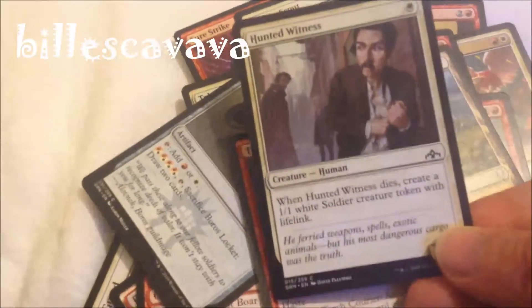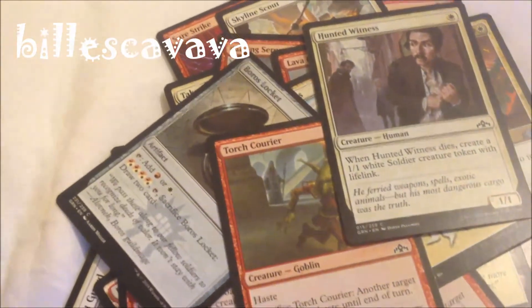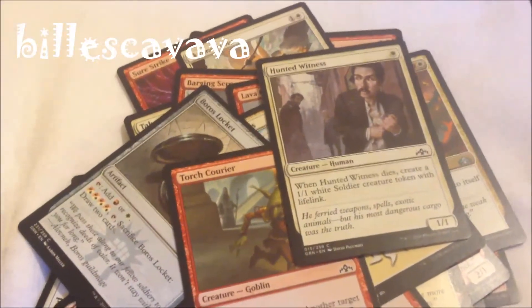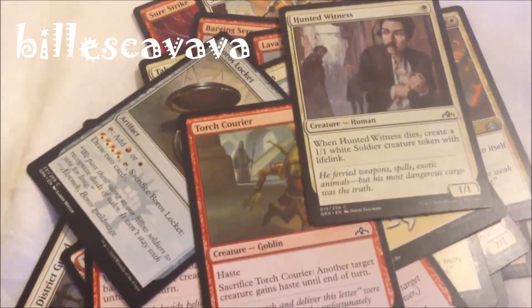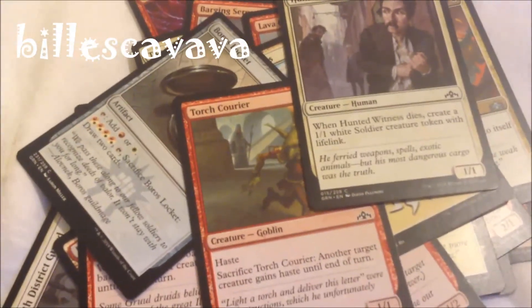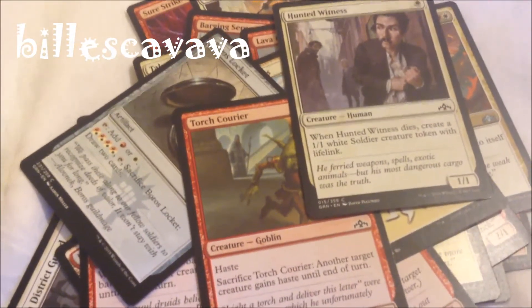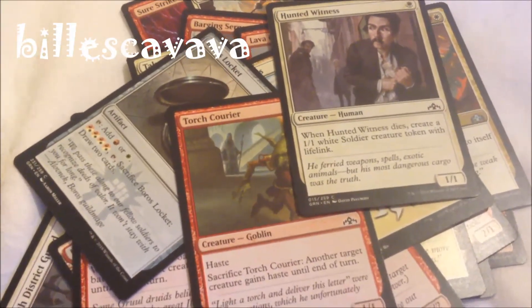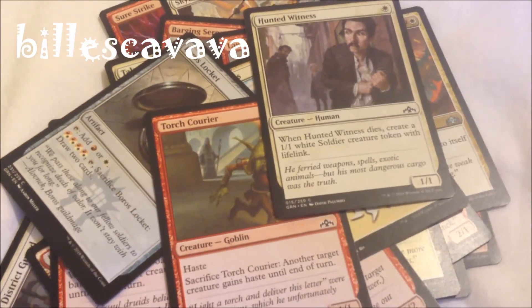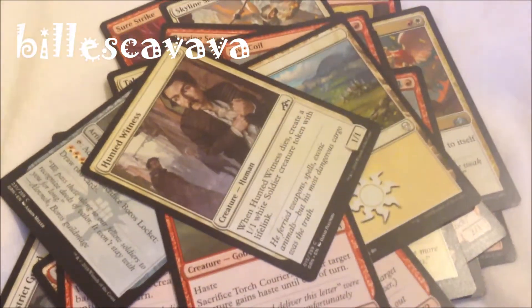There's also a one-one creature that when it dies becomes another one-one token with lifelink, which is pretty neat. Pre-release is always the time to get back into the game — it's the most fun you can have in Magic. Post in the comments what you think of the pre-release and Guilds of Ravnica. Please comment, rate, and subscribe. Bilish Kavava out — and this cardstock, listen to that, sounds amazing, feels amazing.